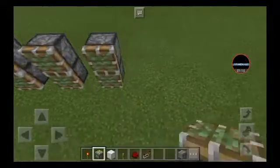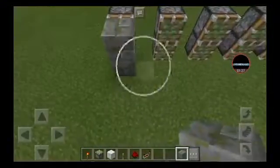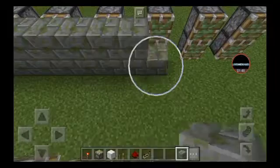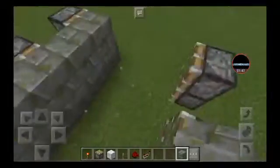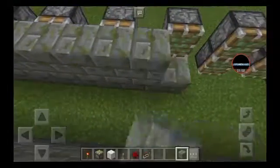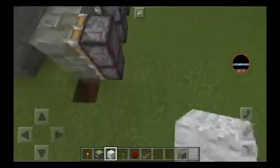Continue counting up to 8 for the piston tower. After you do that, build a wall on the sticky pistons. Then place a wall on this place as well.